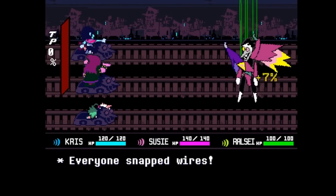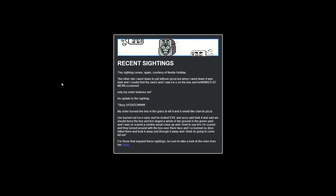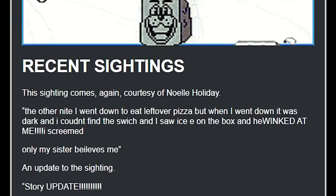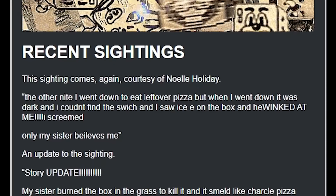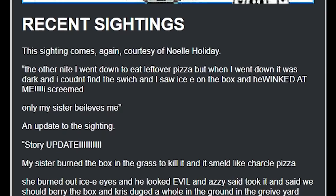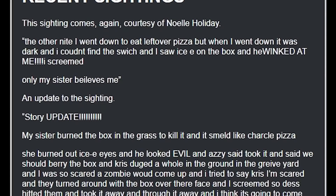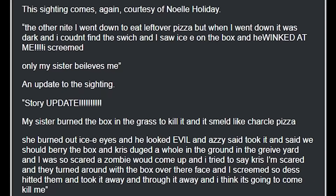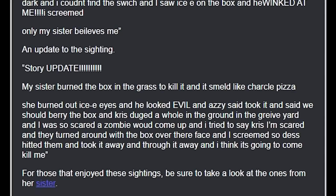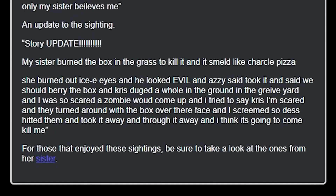The final advertisement is the caption 'Have you seen him?' with pictures of Icy. We are then linked to a blog post cataloging Icy sightings, quoting Noelle stating that she has seen an image of Icy on a box wink at her, and only her sister believes it. Noelle then tells a story of how they attempted to burn the box, but only ended up making it scarier looking. So Asriel, Chris, Noelle, and her sister Des went to the town graveyard to bury it, but Chris put the box on his face to scare Noelle. Des hit Chris and took the box from them before throwing it away herself, but Noelle still thinks it's after her.